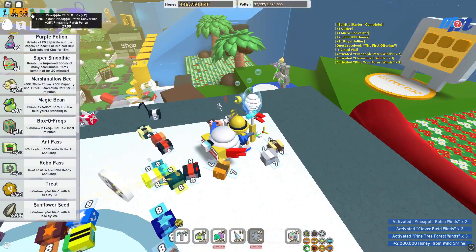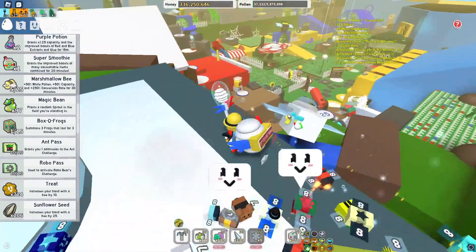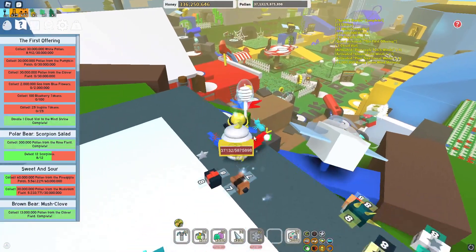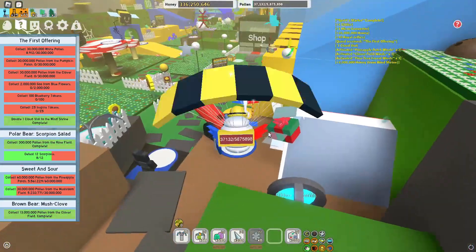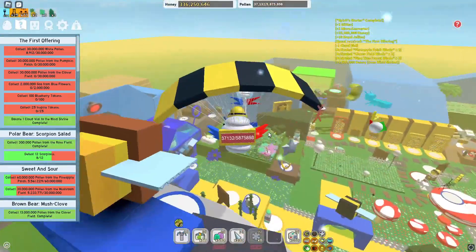So what does that wind shrine bonus actually do? It just increases some stuff, but I got two million honey from that which is pretty decent. Let's go hand in Science Bear's quest - hopefully that's the next translator - so let's just go over here.